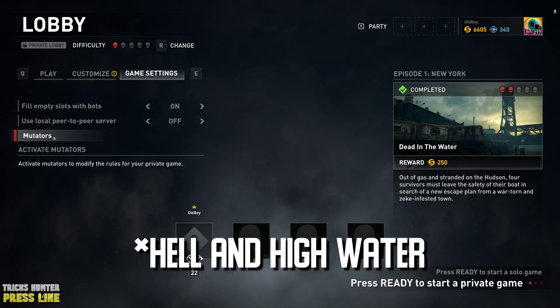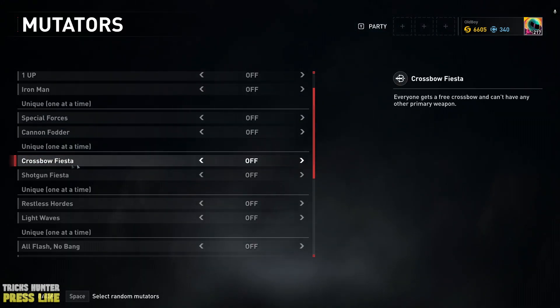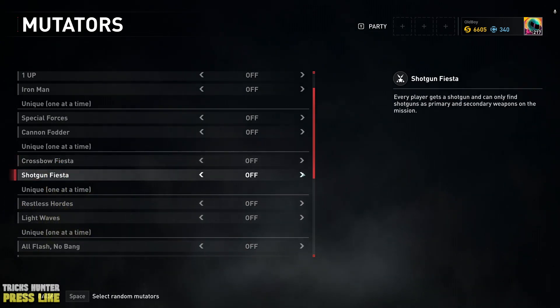Next, you need to choose your special mutators. For example, if you want to upgrade the level of your crossbow, you can switch on Crossbow Fiesta. If you need to upgrade the level of your shotgun or any shotgun in the game, you can switch on Shotgun Fiesta. In this way, you will have only shotgun weapons on the map.